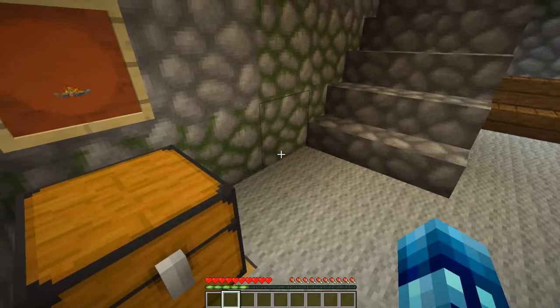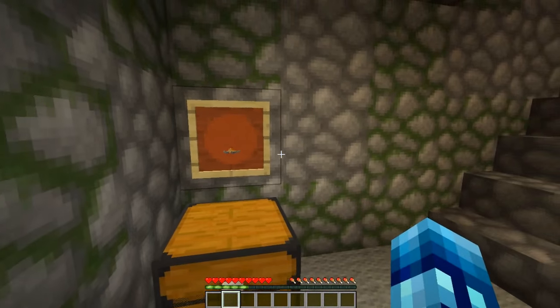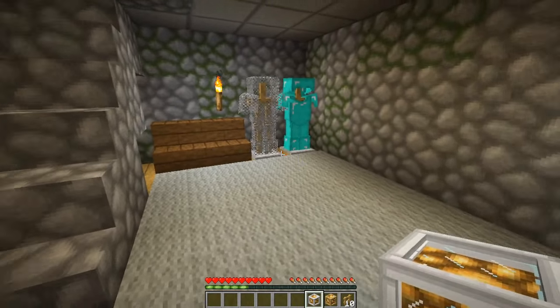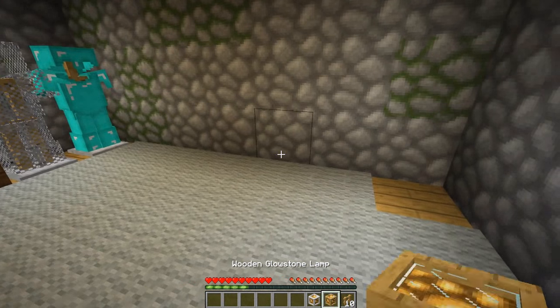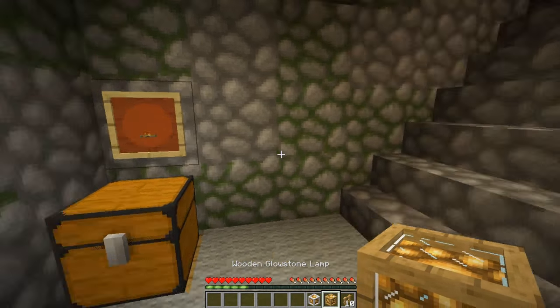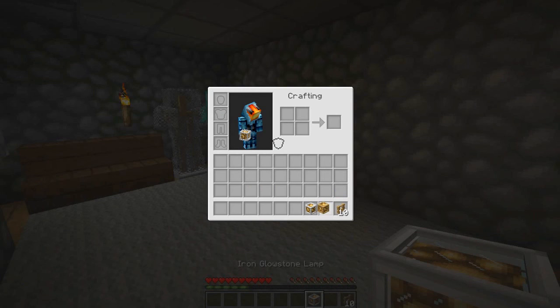It adds six new ways to be exact. If you look over here in this item frame you'll notice the babiest little campfire — but that's not what's in the chest. One of the new ways to light your world is with these cool new glowstone lamps. First we've got a wooden one and an iron one.